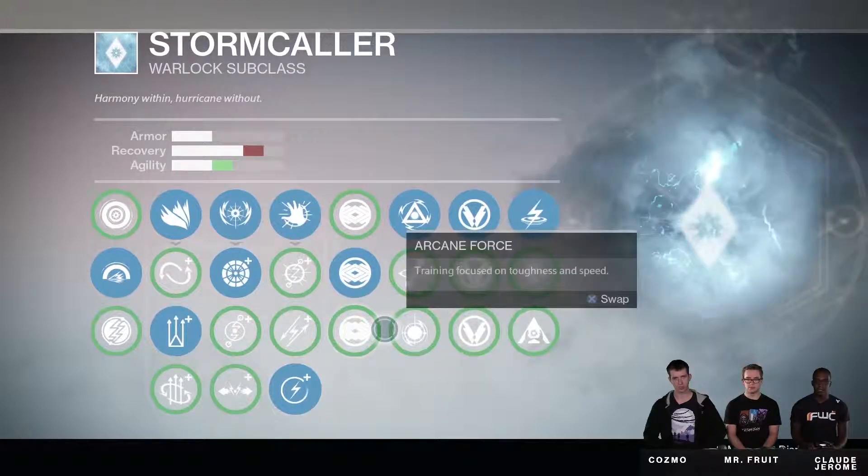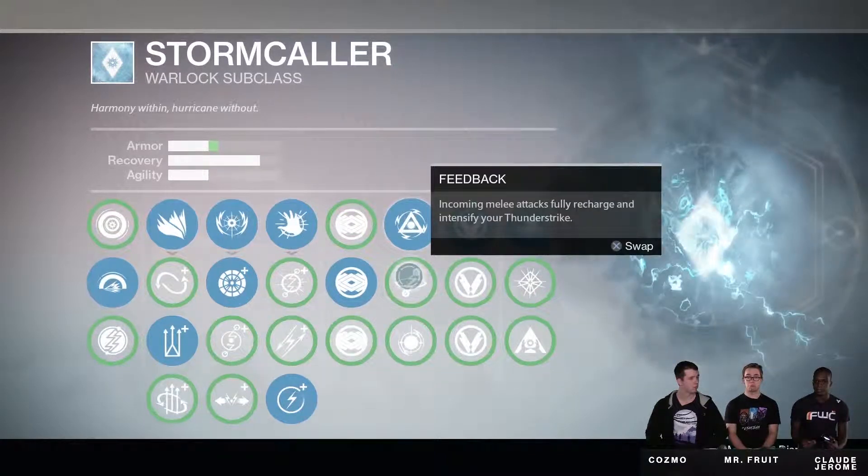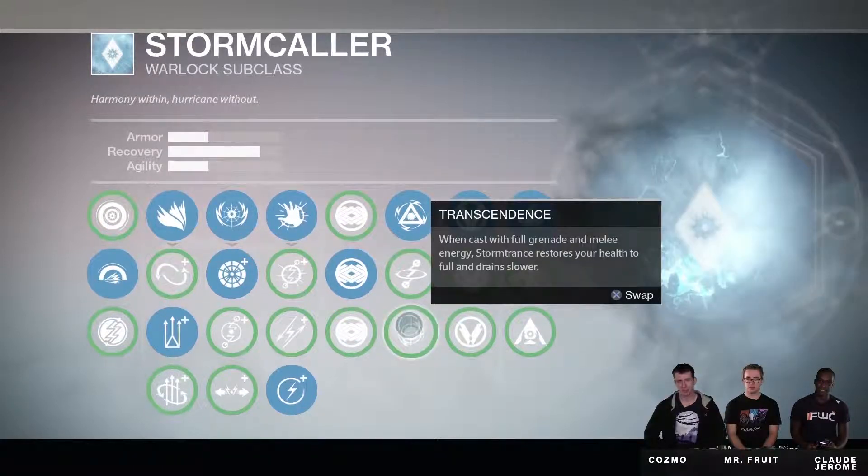Our friend Cloud Jerome didn't go over all the codexes, but this last one is called Arcane Force, and it's training focused on toughness and speed. Next up we have Pulse Wave, which gives us when critically wounded, triggers a Pulse Wave that boosts speed for you and your allies. We then get Feedback, which gives us incoming melee attacks fully recharge and intensify your Thunder Strike. And finally we have Transcendence, which gives us when cast with full grenade and melee energy, Storm Trance restores your health to full and drains slower.